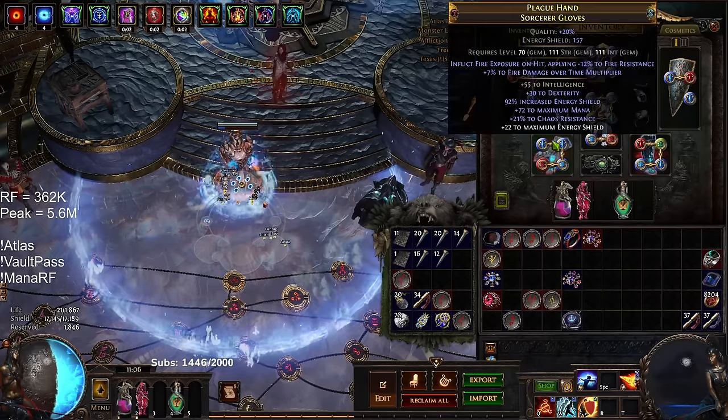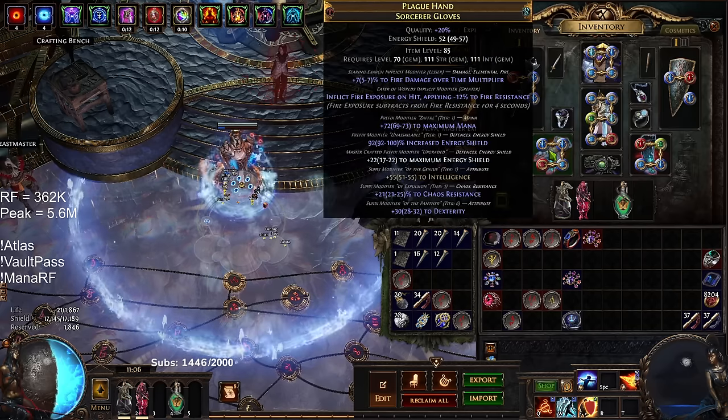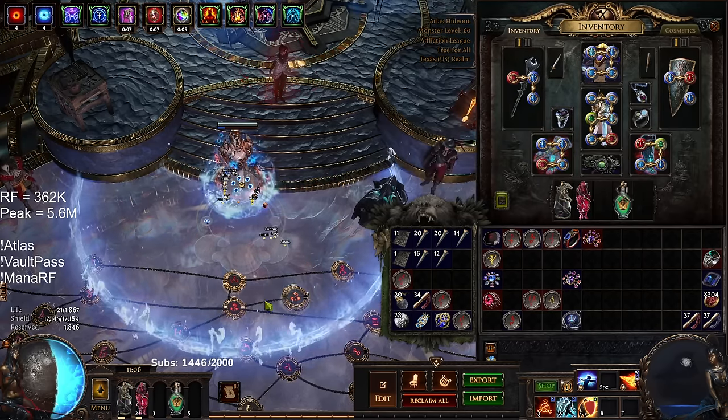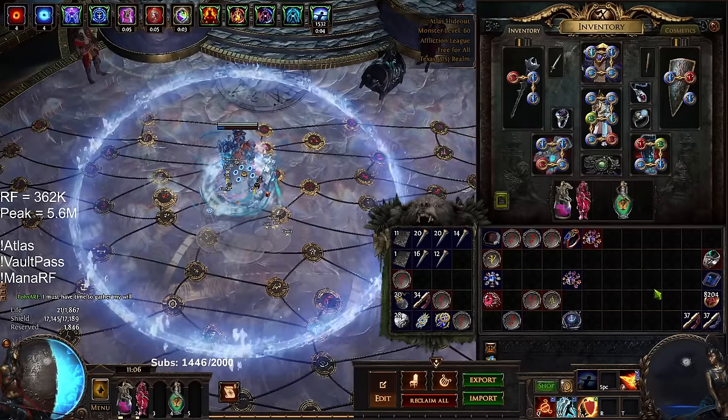Other than that, I think that pretty much covers most of the gear. I can see I opted for chaos resistance on my gloves. Now let's go ahead and talk about the links and why I decided to use what I did.